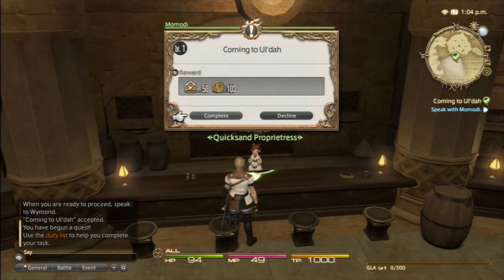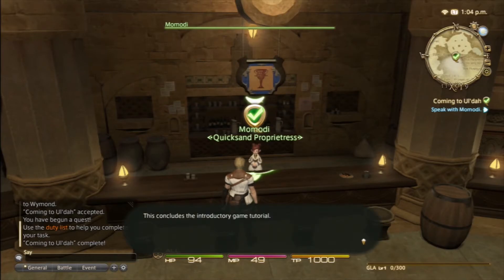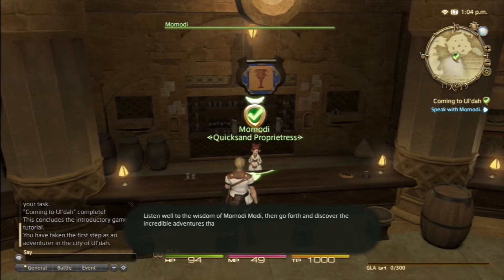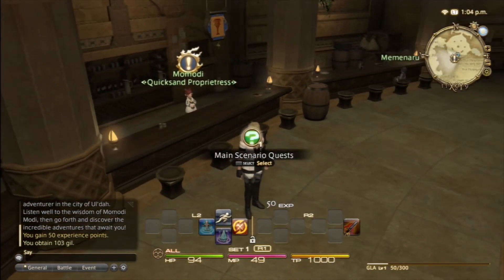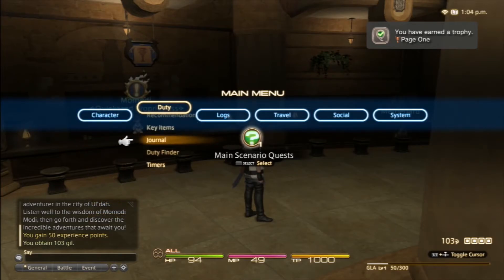Quest complete — we get 50 experience and some gil, that's probably their currency. This concludes the introductory game tutorial. You have taken the first steps as an adventurer in the city of Uldah. Listen well to the wisdom of Mamodi, then go forth and discover the incredible adventures that await you. The question is, how do I save? It automatically saves for us.